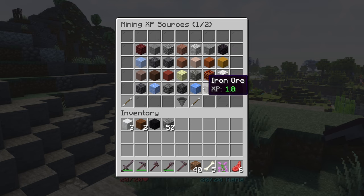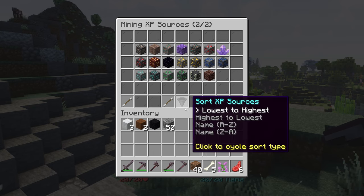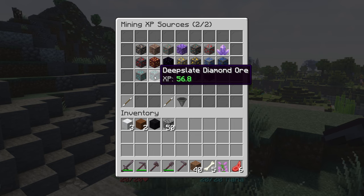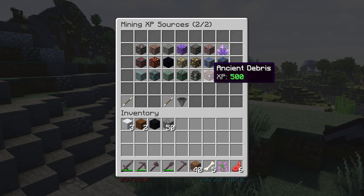As we move higher in this list, some blocks give you a lot more XP. Iron, for example, gives 1.8 XP. On the next page, Deep Slate Iron gives 2.2, Deep Slate Copper Ore gives 4.2, and Obsidian gives 10 XP — quite a lot. I'd only need to do a little bit of Obsidian mining to reach level 3. Going further, Diamond gives 56.8, Deep Slate Diamond Ore also around that range, Reinforced Deep Slate gives 125 XP, and the most rare block, Ancient Debris, gives 500 XP. Ancient Debris mining is definitely the best thing you can do to level up.